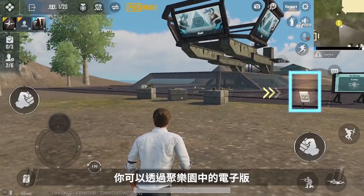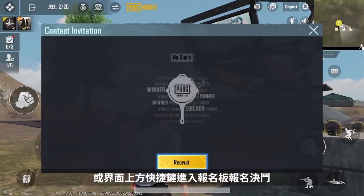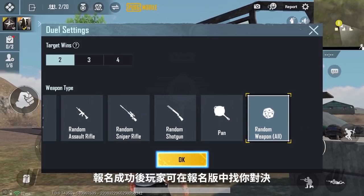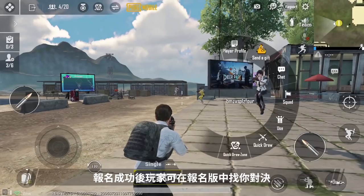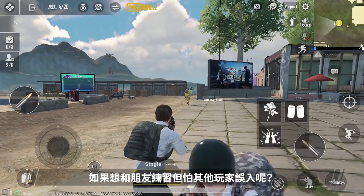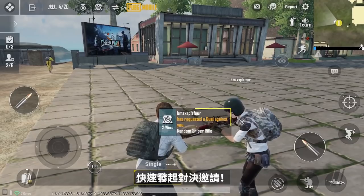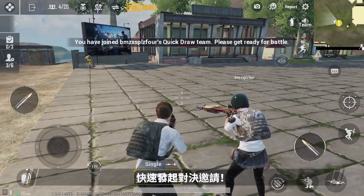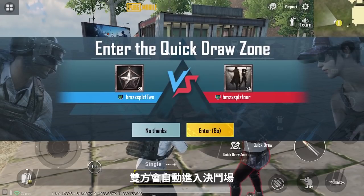To register for Quick Draw battles, you can do it at the eBoard in Cheer Park, or via the shortcut button at the top of the interface. Once the registration is successful, you'll be able to compete with other players in the registered version. If you're interrupted by other players while practicing with your friends, you can always tap on the player you wish to play with to send a private Quick Draw invitation. Once the challenge request is accepted, both parties will enter the Quick Draw Arena automatically.